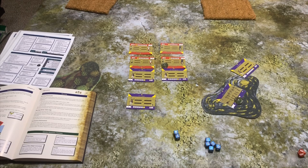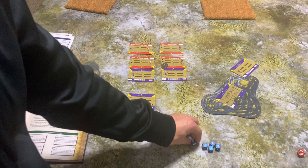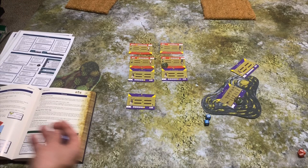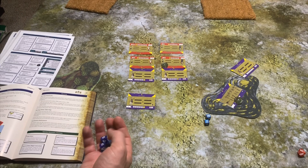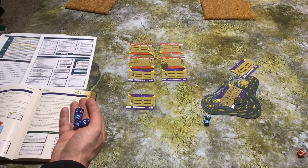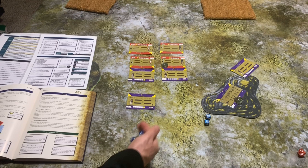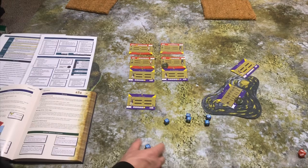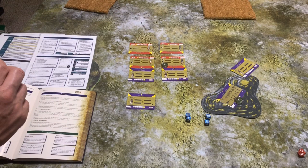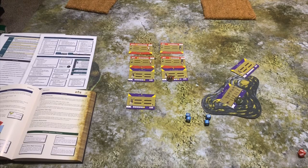The French initiate combat: they roll six dice counting fours and up — only two successes. The British roll three dice, but they also have the Shield symbol meaning 'Steady,' which gives a plus-one die when defending, so they roll four dice. The British also get two successes — it's a draw! In a draw, the attacker (French) takes two casualties: one for initiating the attack and one for the draw. The British take one for the draw. The French retreat two base widths and the British cannot pursue.